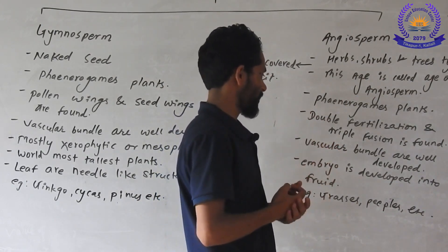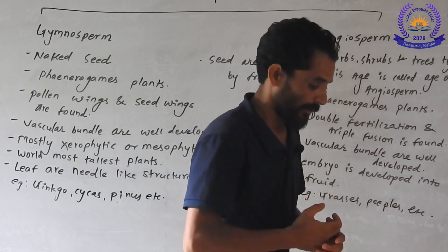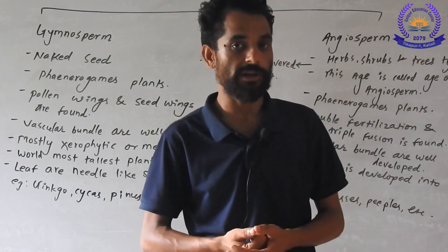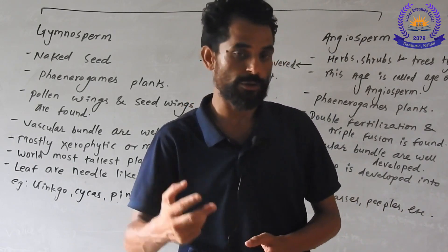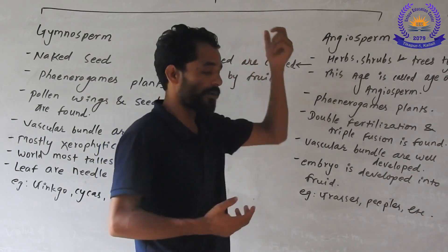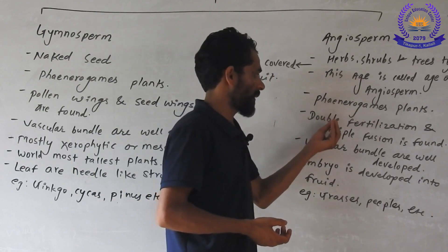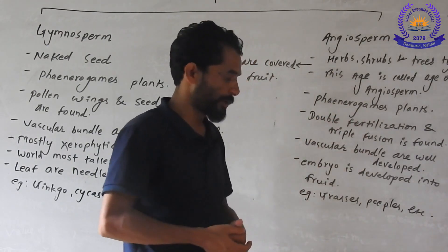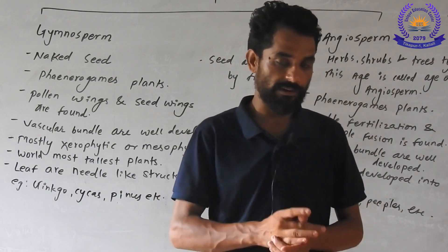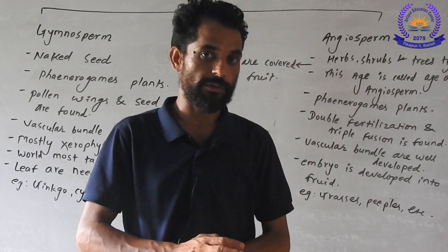In angiosperms, the characteristics include flowering, and notably double fertilization — the triple fusion answer is a key characteristic. The general characteristics of angiosperms include seeds and fruit with a cover. Double fertilization and triple fusion are important topics.